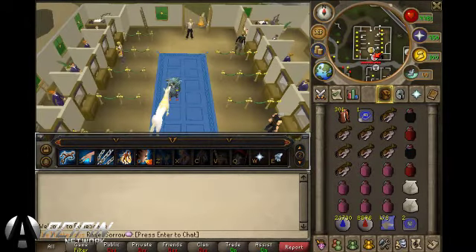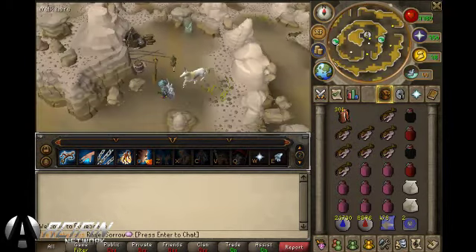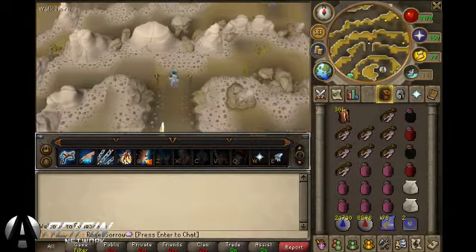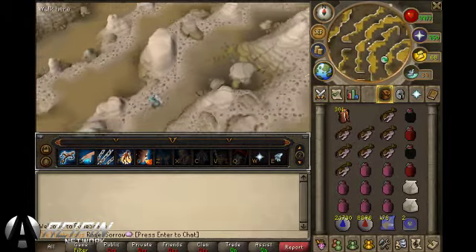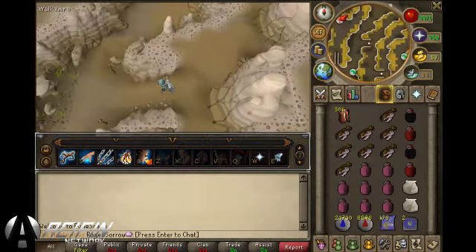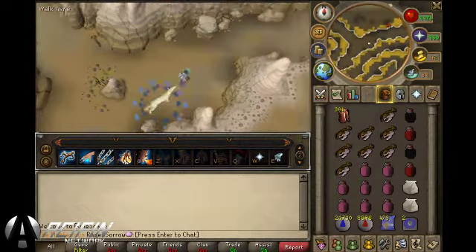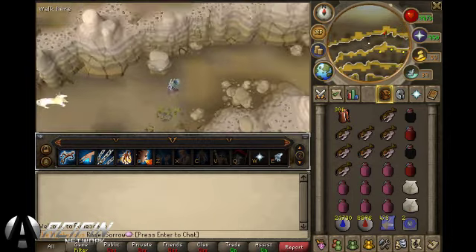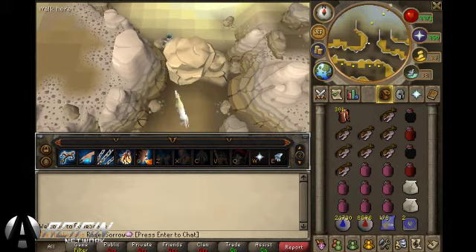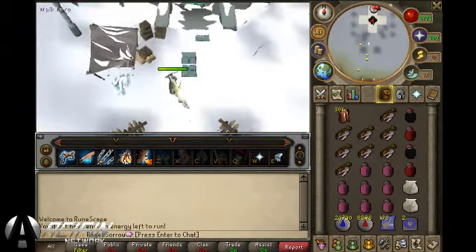Once you have chosen your setup, it's time to go to God Wars Dungeon. If you have not completed the Love Story Quest, then you will have to walk from Birth Row. If you have completed the Love Story Quest, then teleport to Trollheim with a tablet. Once you arrive, you will need to climb down the mountain and make your way to the large boulder blocking the way to the dungeon. You will need either 60 Strength or 60 Agility to get past it. Since I have 80 Agility, I will squeeze past the boulder. Once past, simply run north and climb down into the dungeon.